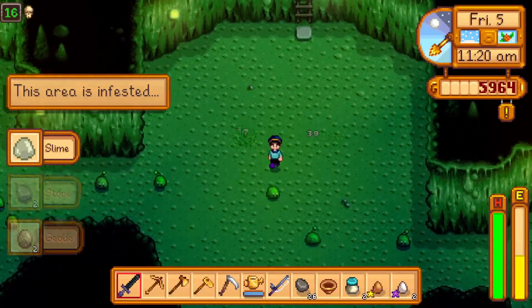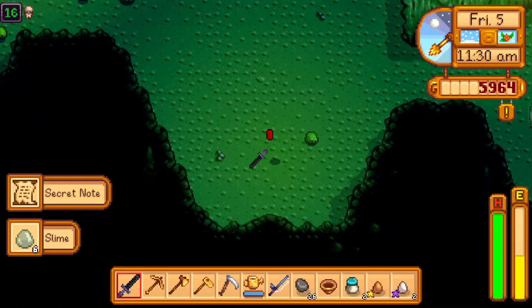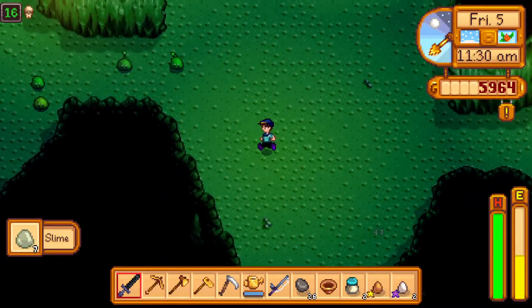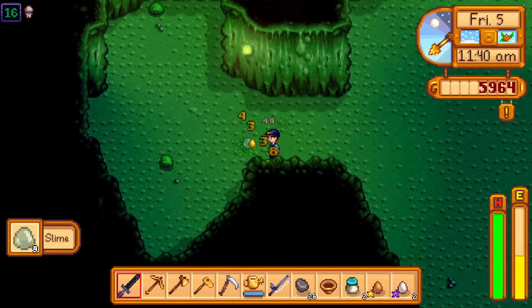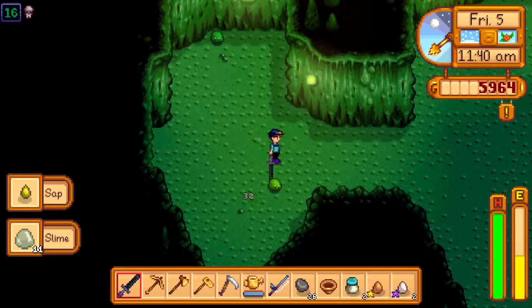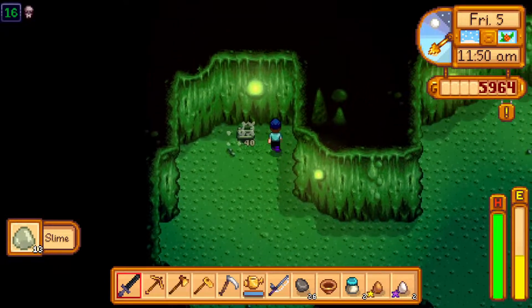We've got lots of slimes and a secret note — that's nice. I'm murdering some slimes because I think I need to kill a few more before I complete the next bit on Gil's kill list. There's the way down, off we trot.